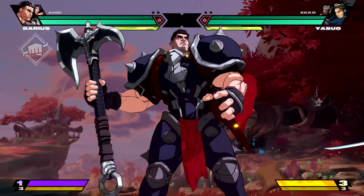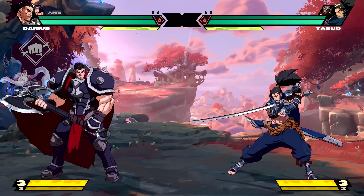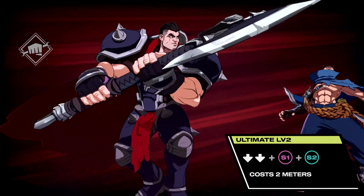These use one bar of your ultimate meter. Press down, down, and S1 — or down, down, and S2. And try down, down, S1, and S2 together for your champ's strongest cinematic level 2 ultimate.